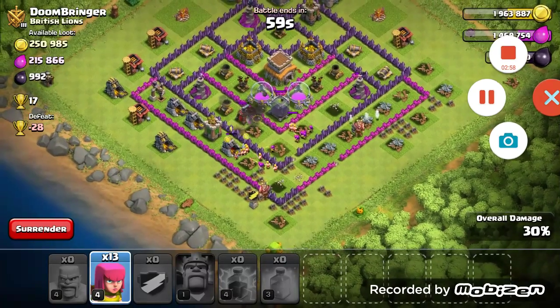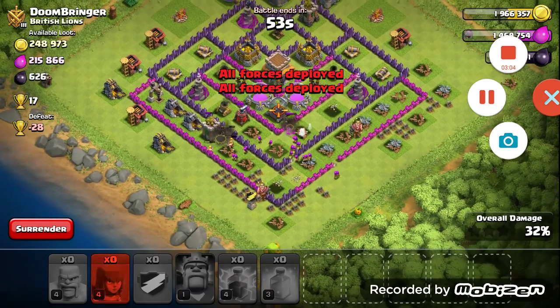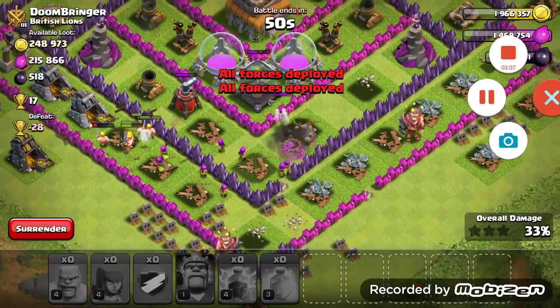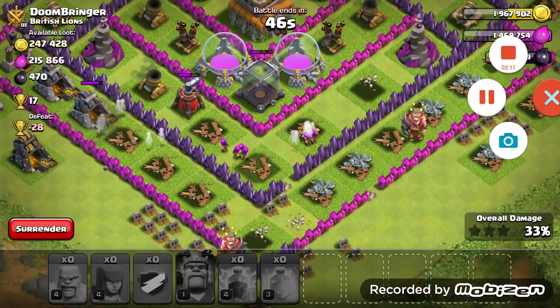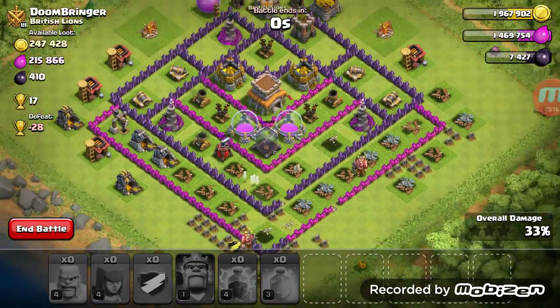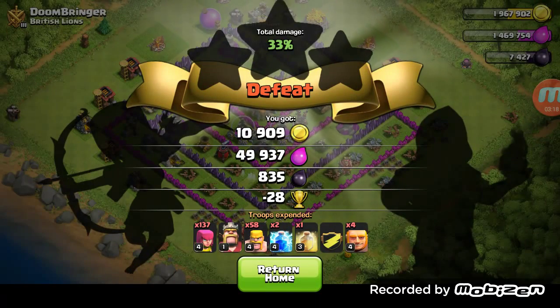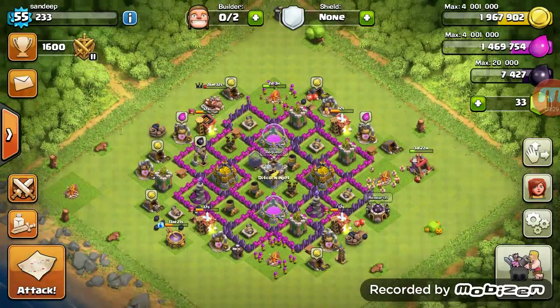We are going to get the dark elixir for sure. A lot of our archers got taken out because of that mortar, but we got about 800 dark elixir — that's a lot — plus 50,000 elixir and 10,000 gold. We lost 25 trophies but it doesn't matter; 800 dark elixir is not bad at all.